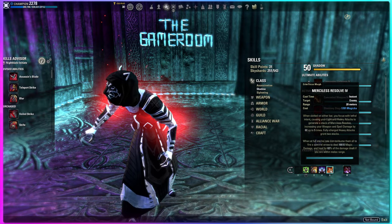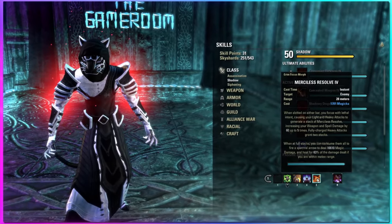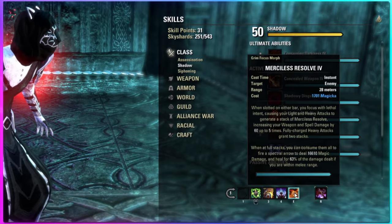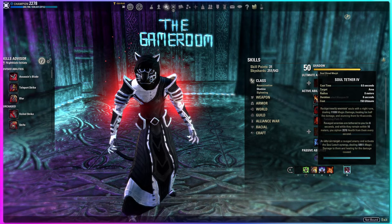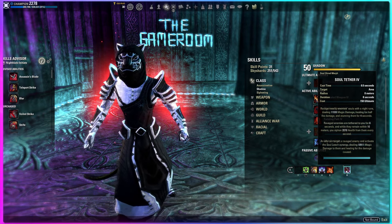Merciless Resolve is a super hard-hitting ability that heals you if you are in melee range. How it works is it builds stacks as you light and heavy attack, and at five stacks you simply press the button and use the proc. Our ultimate is Soul Tether — same idea as Swallow Soul but now AoE: damage, healing, both strengthened by Soul Cleaver.